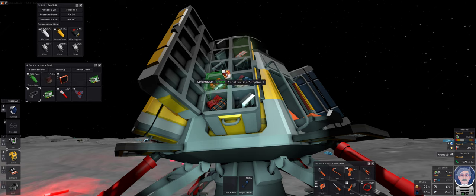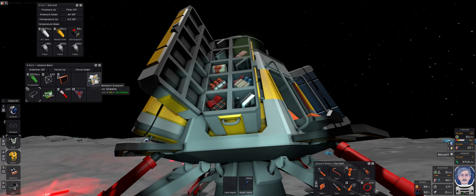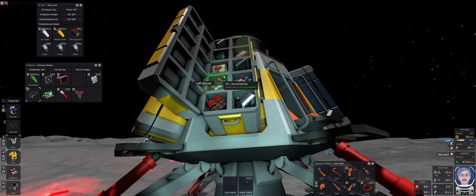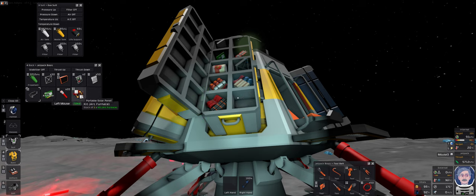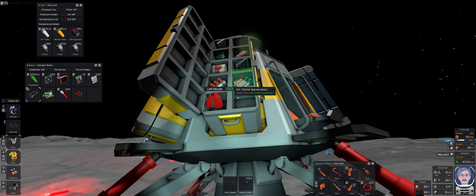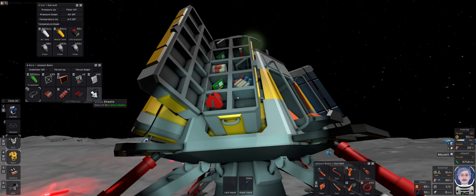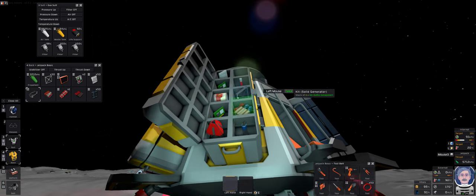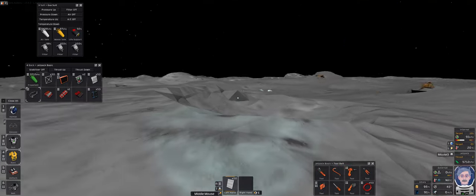We'll start by loading up: we want the iron frames, we want the iron sheets. You'll notice as I'm dropping them in, if there's anything in the slot it just gets transferred. I want the power stuff, the arc furnace, the auto lathe, the solar panel, and some glass sheets. I'll also grab the plastic sheets — don't actually need them right now.